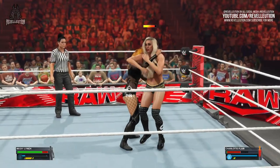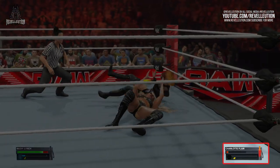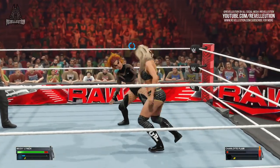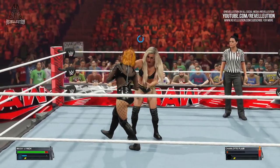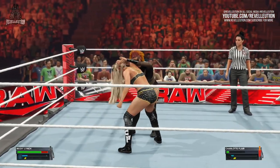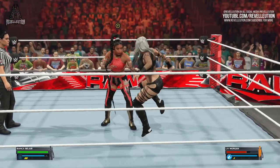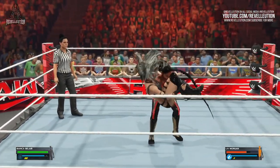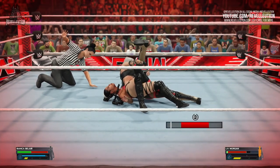The superstar damage display once again returns, with health ranging from green to red to show how damaged a superstar is. Having only played a handful of matches, I didn't get the chance to dive in too deep, but I felt the matches flowed a little better than last year, along with reversing being much easier this time around. When I'd initially heard of the update to the pin bar and system I was somewhat skeptical, but thankfully the pin system is much easier than anticipated.